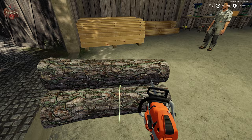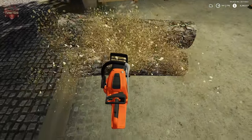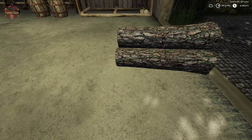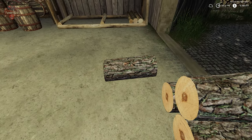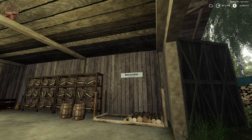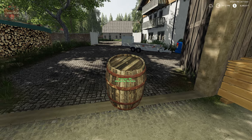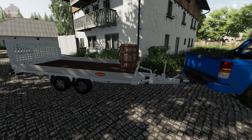I'm just going to go ahead and cut these up and toss them in there, because we're going to need multiple barrels here in a little bit. And that is pretty much it — once the barrel spawns in here, we can collect it and move it, put it on our trailer or on our truck.